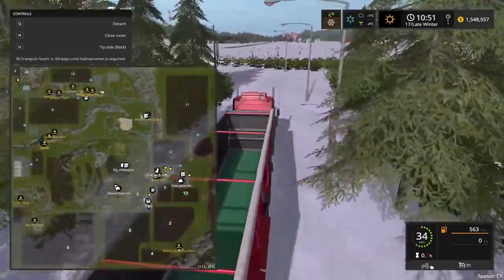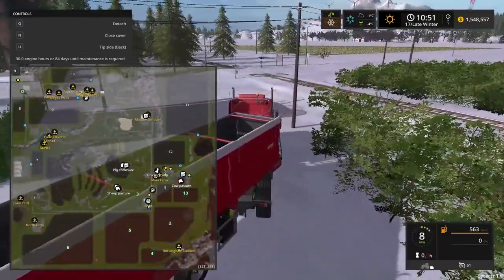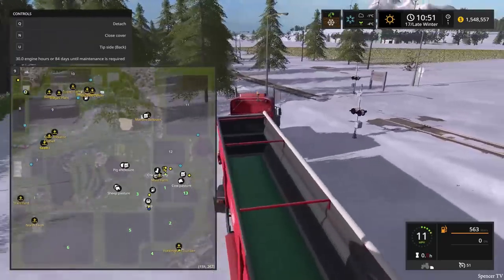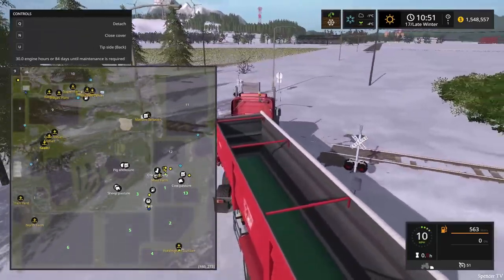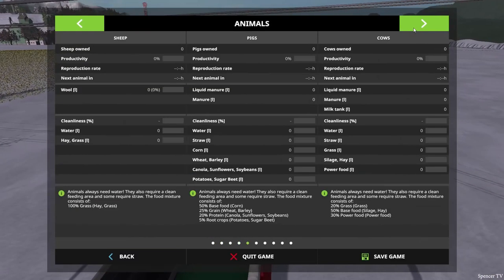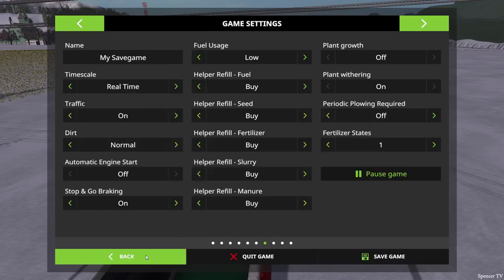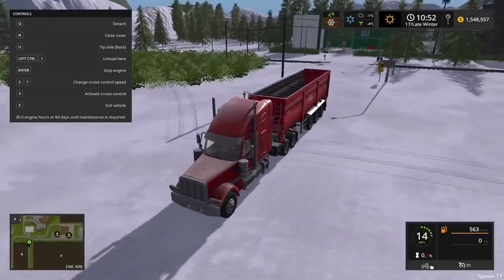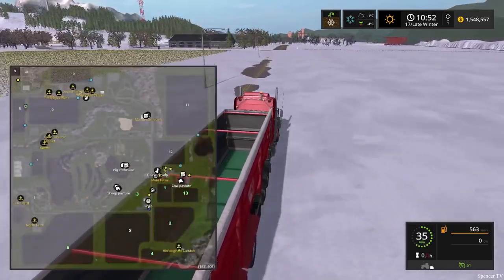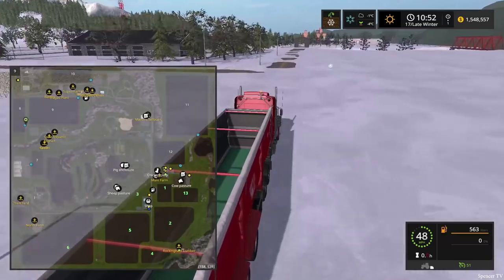We're at the tippy top of the map. I think I was sliding because of the snow — that was really weird. We barely missed those crossings. We need to turn traffic back on — traffic always makes trucking more fun, more realistic. We gotta dodge people, we can't be running them over. We're going from the upper left to the bottom right corner of the map — it's gonna be a long haul.